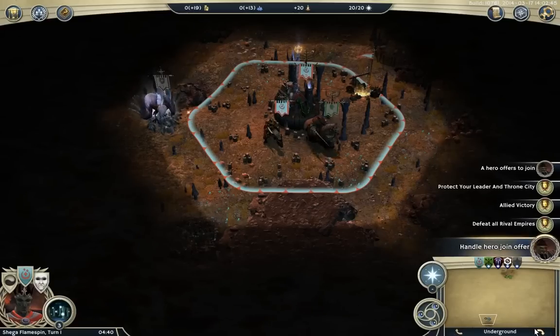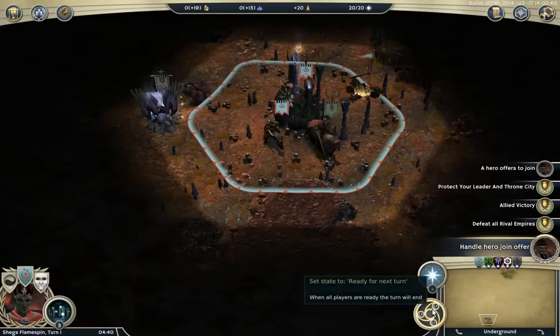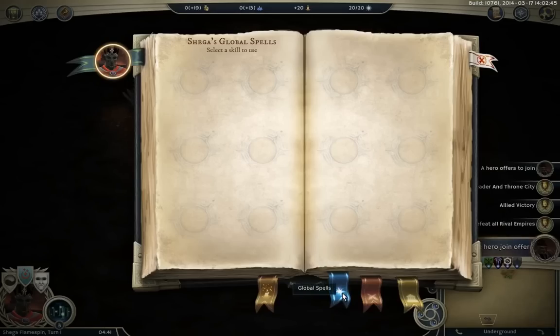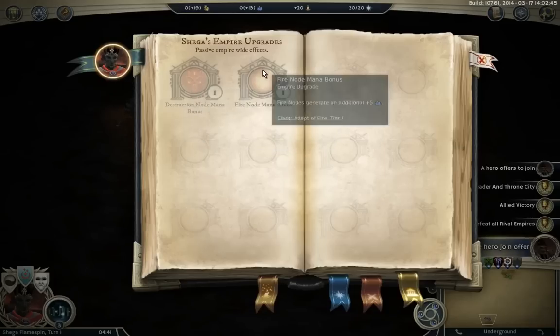You've got your toggles to go layer up and layer down. So if we had more than just surface and underground, if we had all the depths, we could go down to the depths with this button, and likewise up would take us to the lowest layer. This is the end turn button — let's not press that yet. This opens up your spell book; here we can see what spells we have, all in the same book, and you go through it with different toggles. This button brings you to the research, and this button brings you to the global spells. You can also check out your combat spells — things that you can use in battle. And these are your empire upgrades: we've got destruction node mana bonus and fire node mana bonus.